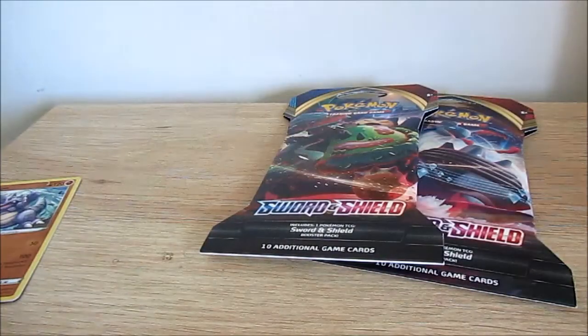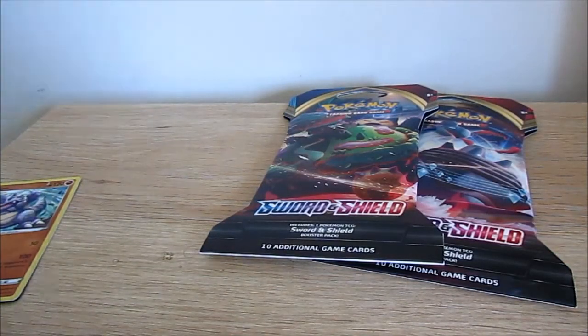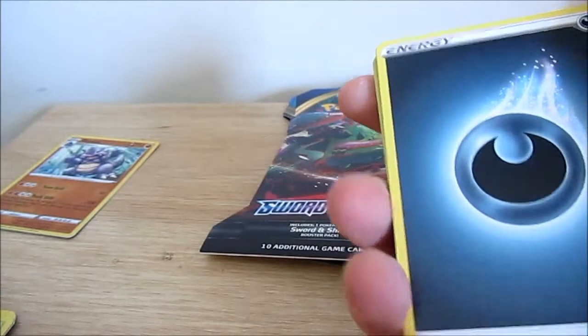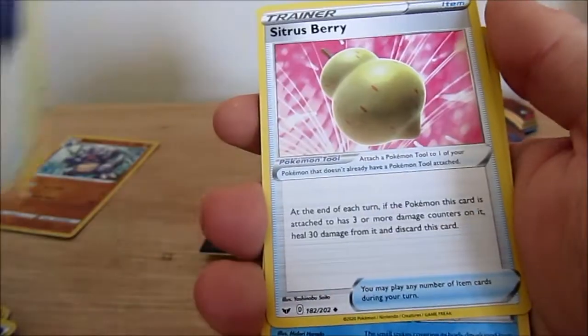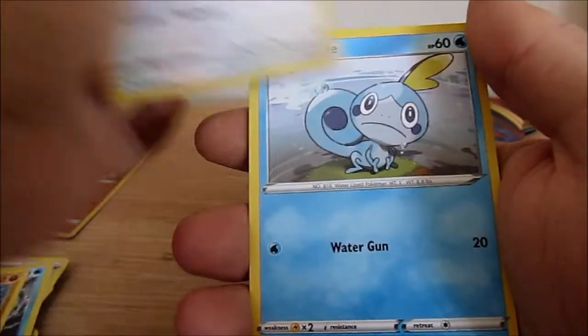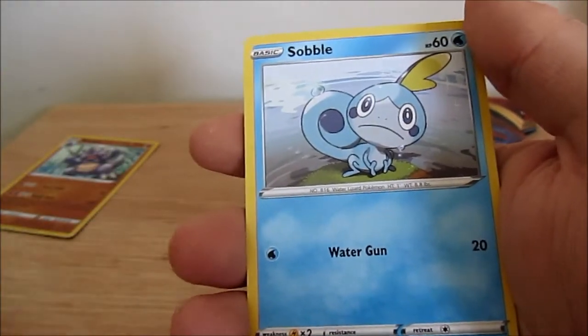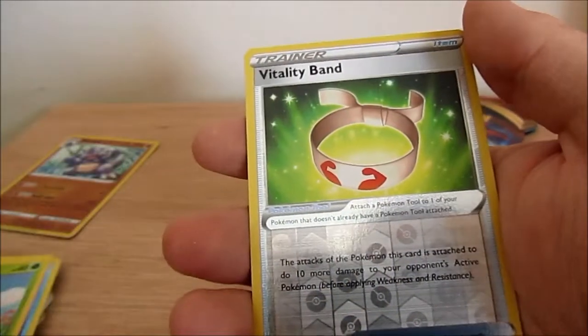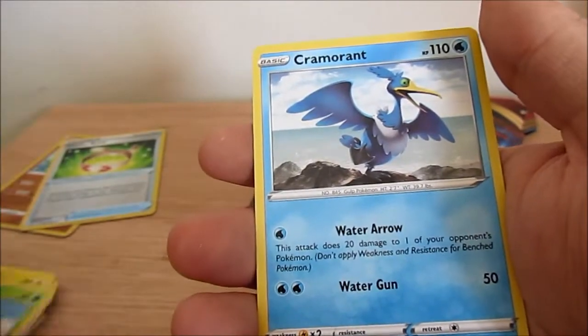This time we got — darkness, water, power pad, citrus berry, Qwilfish, Wooloo, a Max item, an ugly bug, a vitality band, and Cramorant. For those who know John Swan YouTube, not calling him a bird this time.